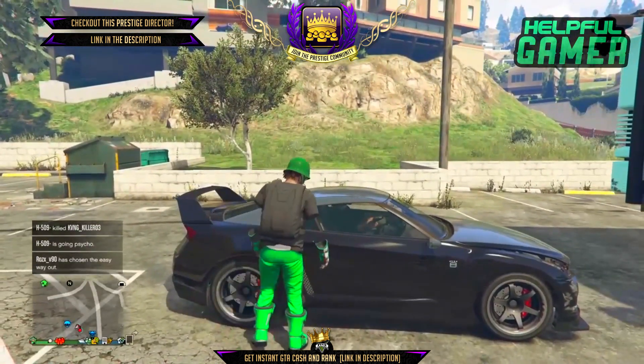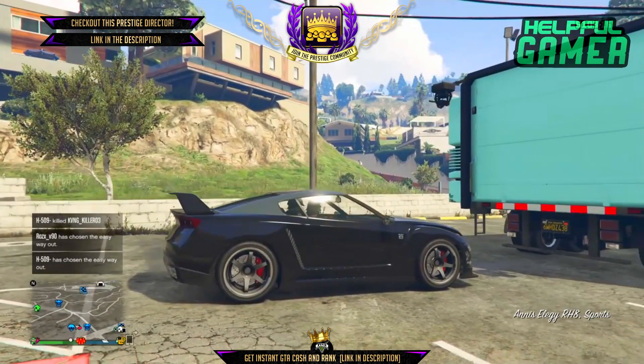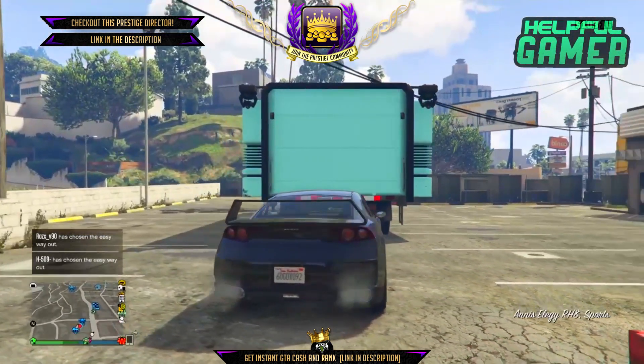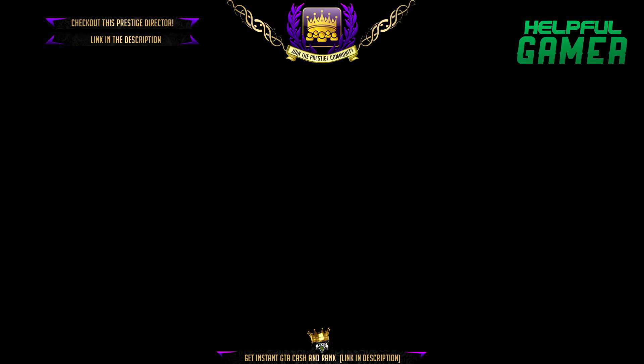Once he has the notification to press right on the d-pad to enter the back, you want to get in the passenger seat. Once you're in the passenger seat, have him open his interaction menu, go to Impromptu Race, and right when he clicks Impromptu Race, have him spam right on the d-pad. When he does this, your screen should go black with a little white loading circle at the bottom right-hand corner.